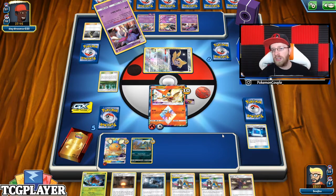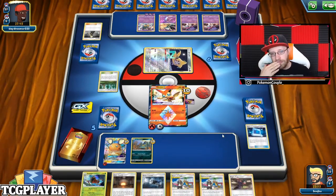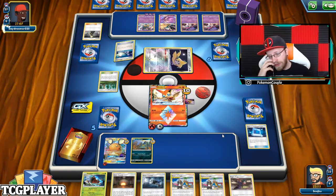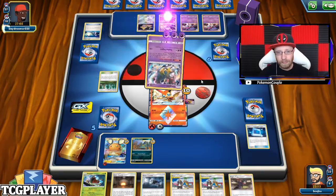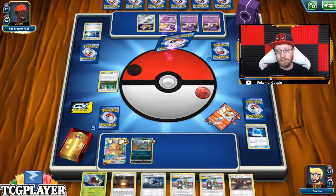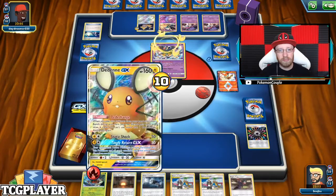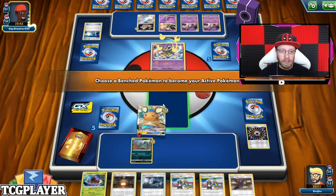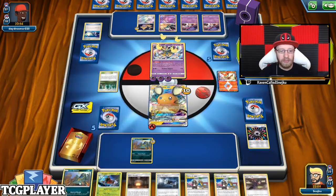He has a setup that I can just use each turn. There goes a Switch, there goes a knockout. I can play the Adenegex just because I have a free retreat cost — I can retreat because I have energy underneath it. I can start preparing: Grimmer, another Grimmer.